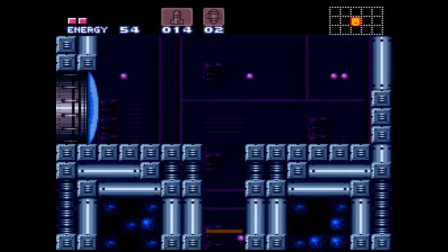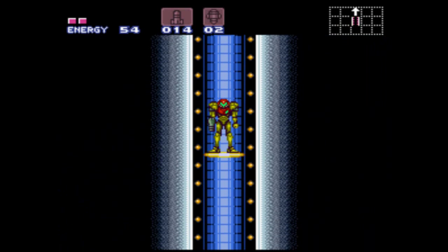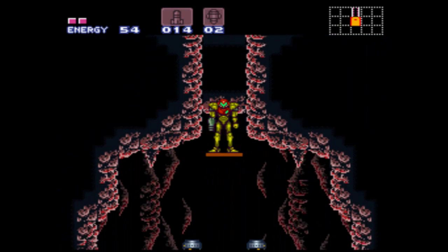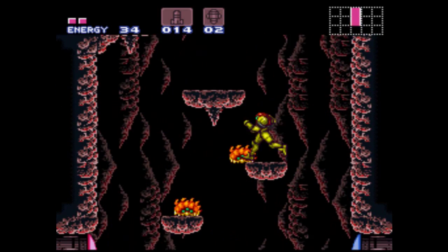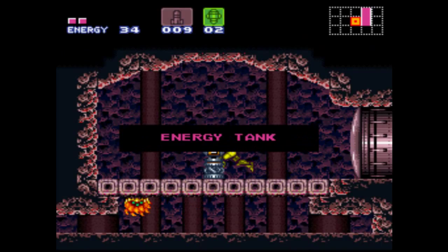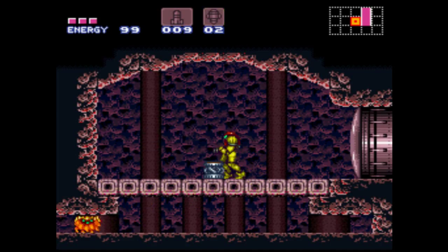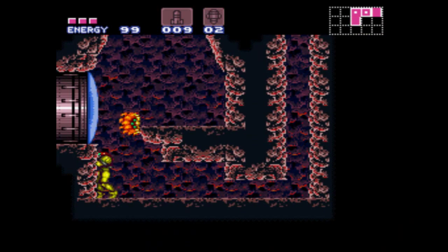And now we're in this elevator room. Welcome back to Norfair, ladies and gentlemen — with what is honestly one of my least favorite tracks in the game. This is the first Metroid to go for atmospheric music, and I think it does it better than some other games like Prime 2. Either way, we got an energy tank coming in here. However, we're locked in because the door isn't blue at all, so we need to go through this little passage to get into this room.